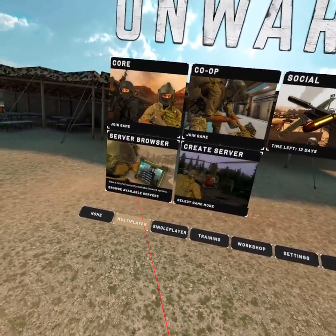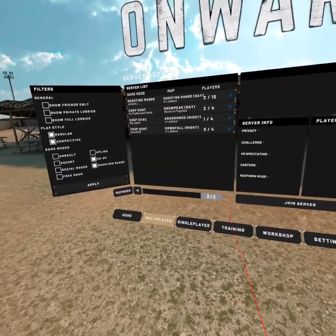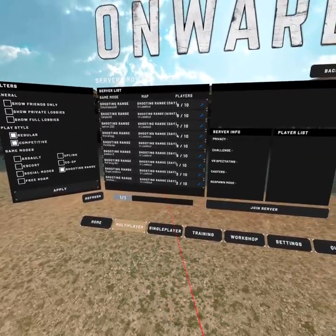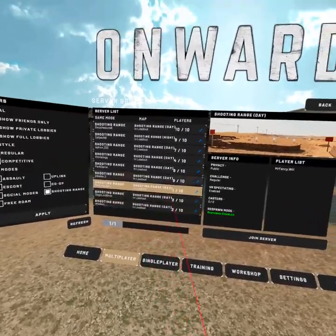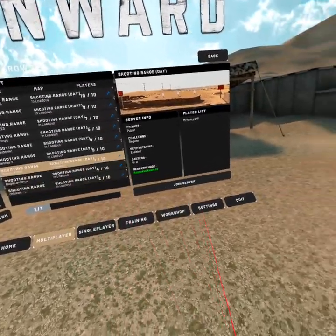He has a lot of beginner videos. So when you jump in, what you want to do is just go to a shooting range first. Go to a shooting range in the day — all these are day maps, there's one night map. You can get kind of crazy in there if you go with a lot of people.